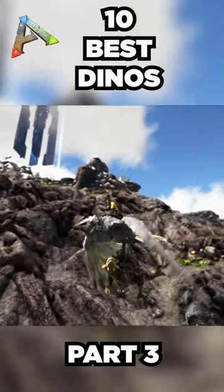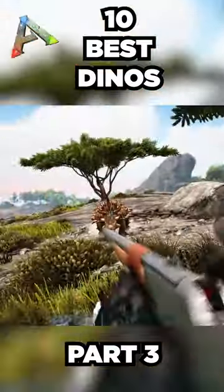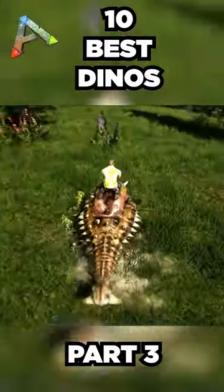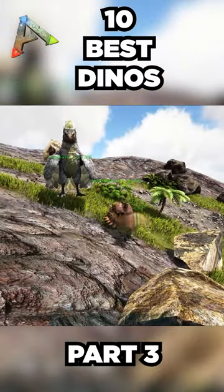Even without their ability to farm metal, Anky's are incredibly easy knockout tames. They're super slow so you won't need a trap, but once you tame them, they can defend you against a surprising number of creatures. Not only that, but they can also collect berries more efficiently than you can with your hands, and they can harvest metal automatically up to 50% of their weight capacity.